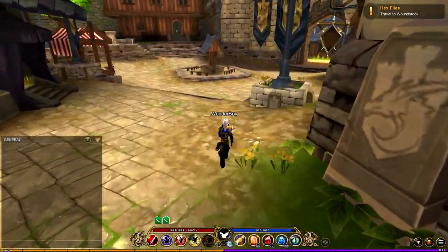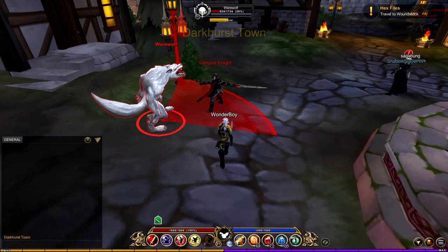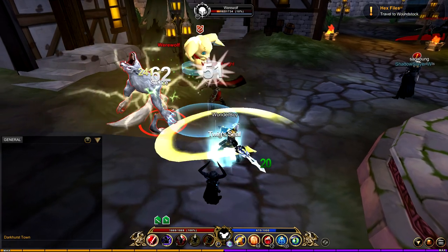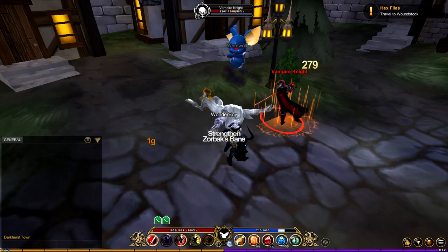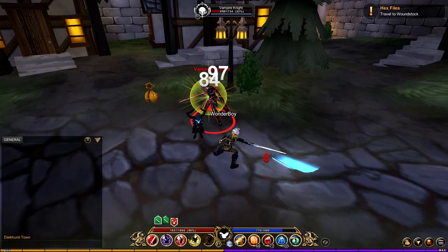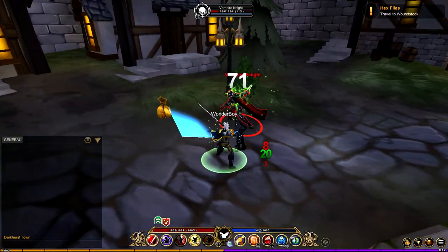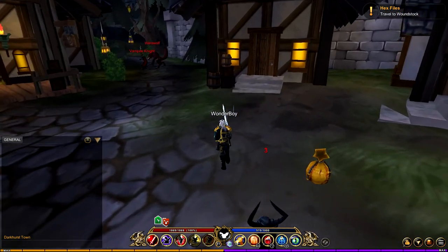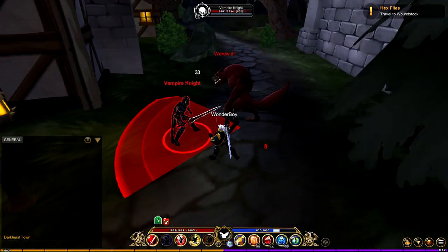I'm going to test it on some stronger mobs, so I'm in Darkovia and we're going to kill some of these. The first ability — number two — does a damage boost for your auto attack, which is pretty cool. Number three does heals for your auto attack and uses mana, and number four does mana regeneration for your auto attacks.